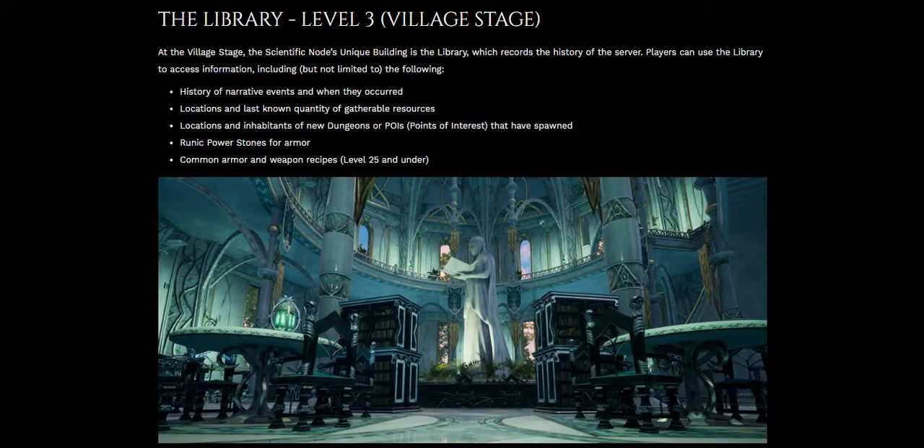At the village stage, the scientific node's unique building is the library, which records the history of the server. Players can use the library to access information including the history of narrative events and when they occurred. Anytime you accomplish something it's going to be written down here — if you're the first person to catch a fish, discover a diamond mine, or kill a monster, the first person to accidentally fall off a cliff — it's going to be in here.